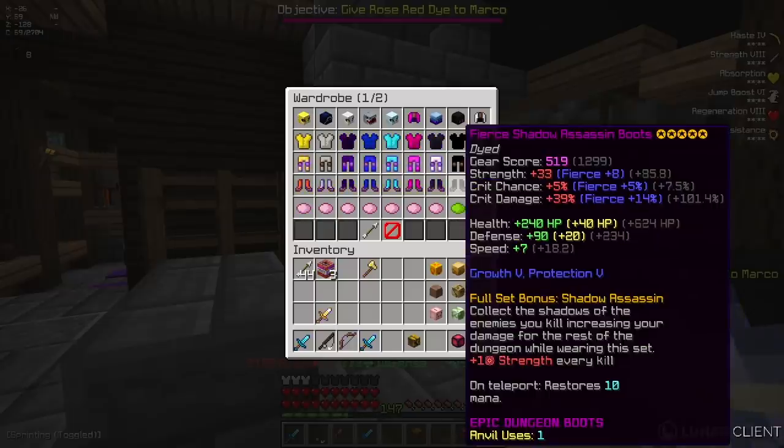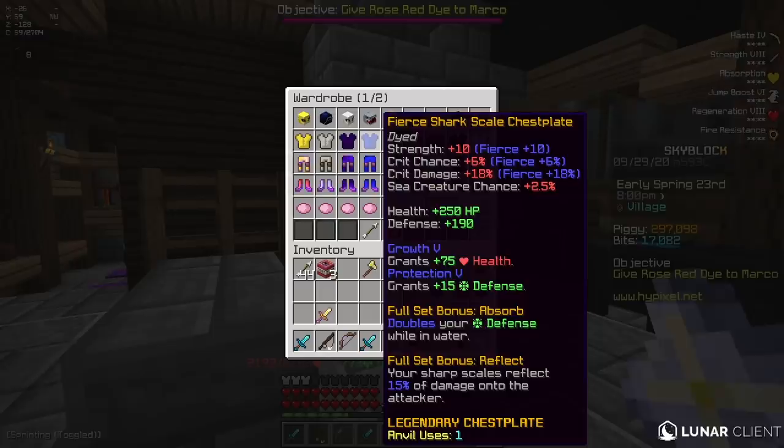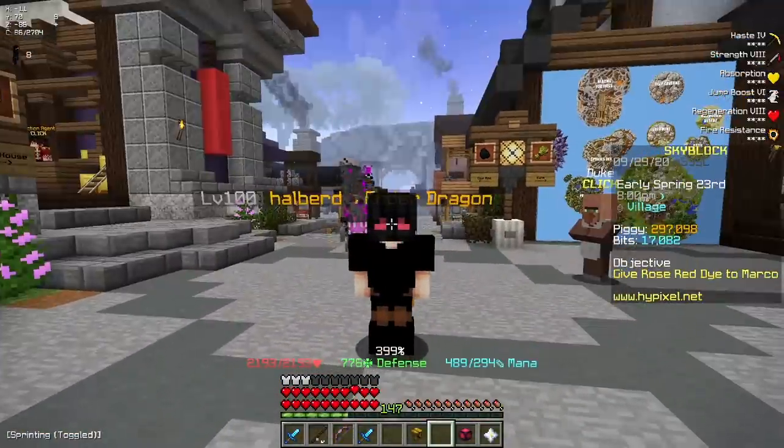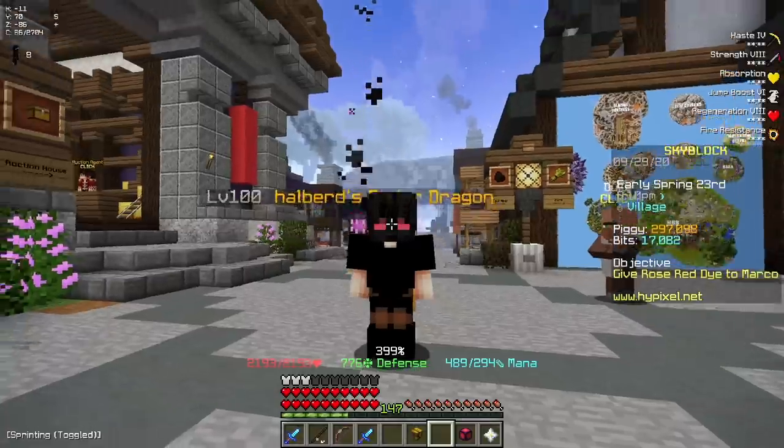It's actually been a while since I got a new armor set. I pretty much use superior for everything, so I haven't had to actually enchant something for so long. Anyway, look how cool this armor set looks honestly — Ender Dragon pet, full Shadow Assassin armor with hot potato books and enchants.